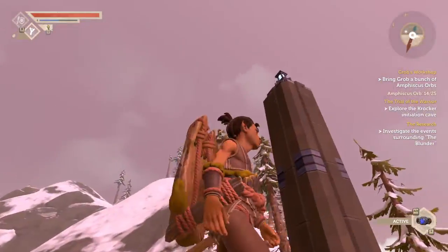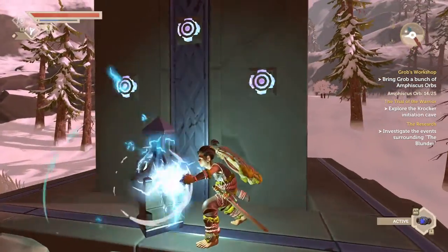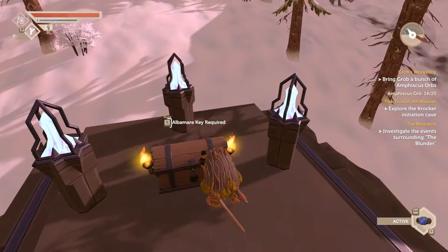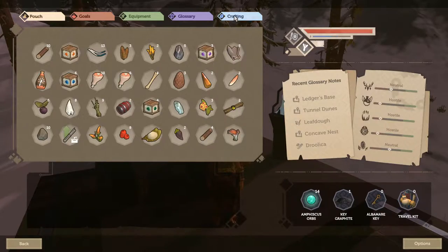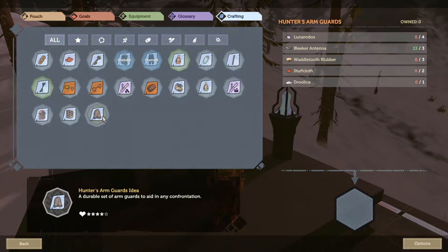Maybe? Do we need to hit this again? It does look like it. Oh, that's fantastic — and that gives us a chest. So what's going to be in this one? A new arm guards thing. We need some Drulica for that — interesting. Holy moly, that is some good defense. That will come in handy, I know for sure. But I honestly have none of these ingredients right now, except for those bleaker antennas. So I think for now we should probably just keep that in mind and move on.